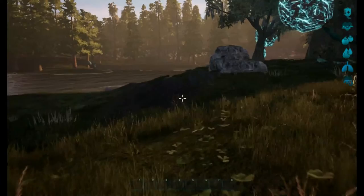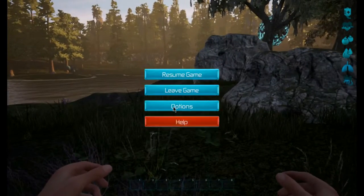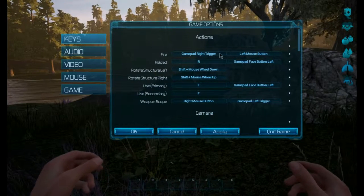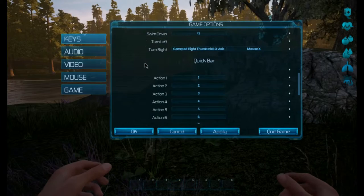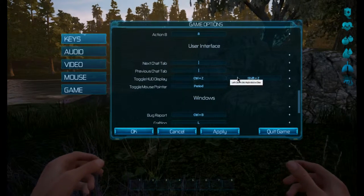I find the HUD a little small, so I might have to change that. Let's take a look at the options and see if we can do something. We can change keys, which is cool. There's a toggle HUD display option under different actions and user interface.